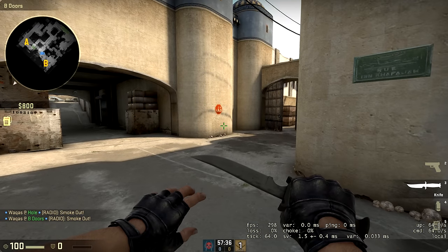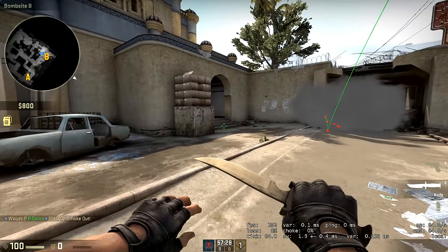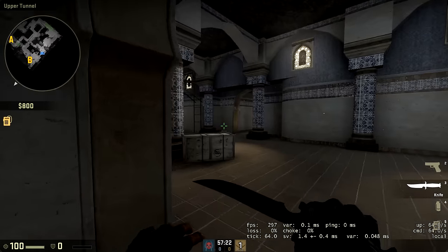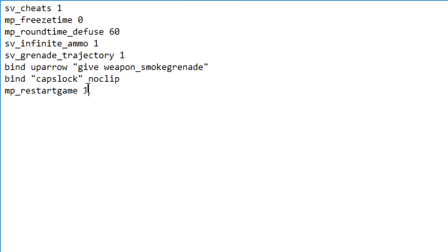Every time you go into a new map you'd have to type in all the commands again, but I've created a config file — available in the video description as a notepad document — which runs all the commands at once. One new command you'll see in it binds the up arrow key to give you a smoke grenade. The rest of the commands should be familiar from the video.